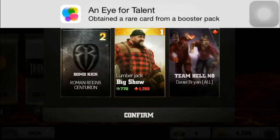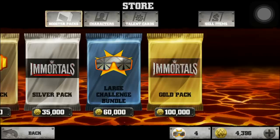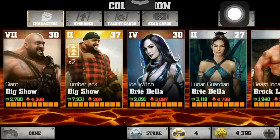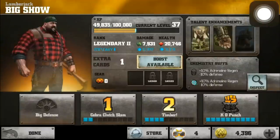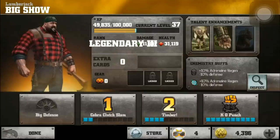And I get a Big Show. I'm going to hit confirm and go into my collection. I've got the duplicate card, and you'll see right here it says 2x. Right here it says boost available. You can see his damage goes from about 8,000 to almost 12,000, and his health goes from 20,000 to 31,000. I'm going to go from legendary 2 to legendary 3. I hit the button — and now he's legendary 3.